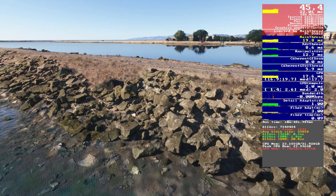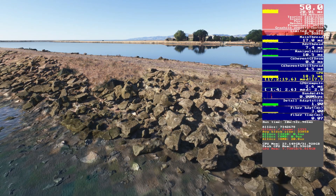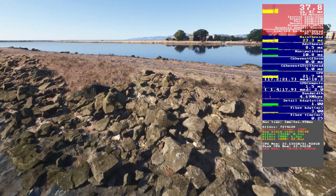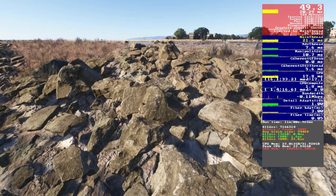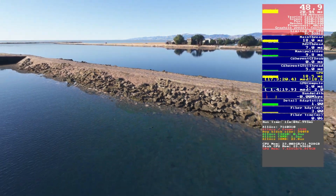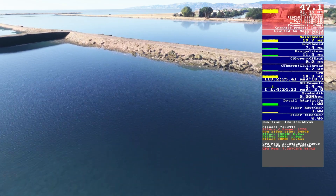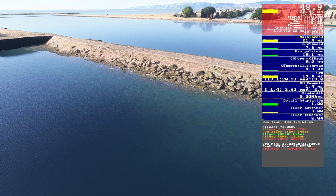For rocks we're on the high preset getting just shy of 50fps. In our previous video, dropping to low didn't change the rock appearance much but substantially reduced draw distance, giving a janky look. Here on high the draw distance looks great. Dropping to low we get no extra frames but the draw distance becomes very poor, so high it is.